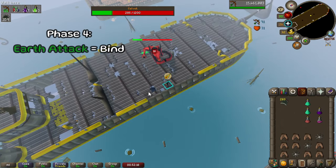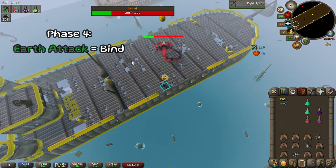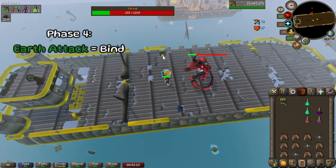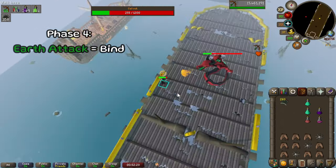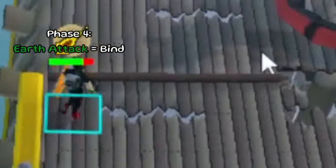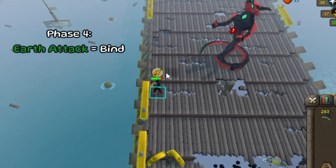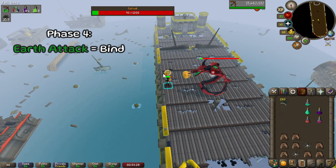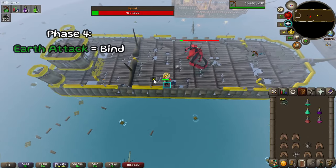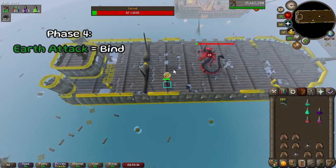Phase 4 — easy stuff, nothing complicated. Galvik's in the middle of the ship. Just stand back, avoid his attacks, and finish the job. Around here I typically swap out ruby bolts for diamond. He can shoot off a little earth blast that's going to trap you where you stand. This can be dangerous, but once you see it spawn, just move over a couple of tiles. If it becomes a real issue, you can shoot and run around Galvik to make sure you miss the bind.